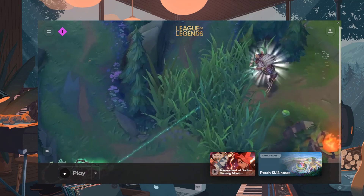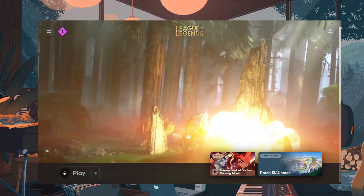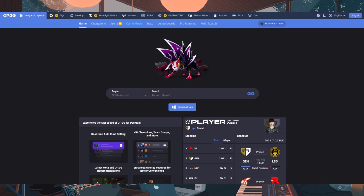Sadly, there isn't an official way to check your actual MMR since Riot Games does not openly provide this information. However, several third-party websites can provide an approximation based on factors like win rate and recent match history. While this method gives some hint about where you may stand regarding skill rating or ELO, remember that these are purely estimates and do not reflect the exact MMR value that Riot Games uses for matchmaking.